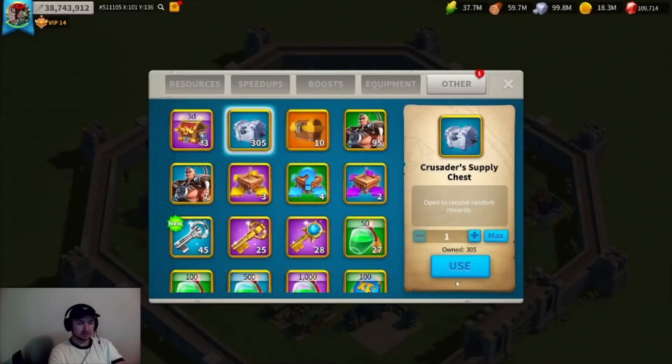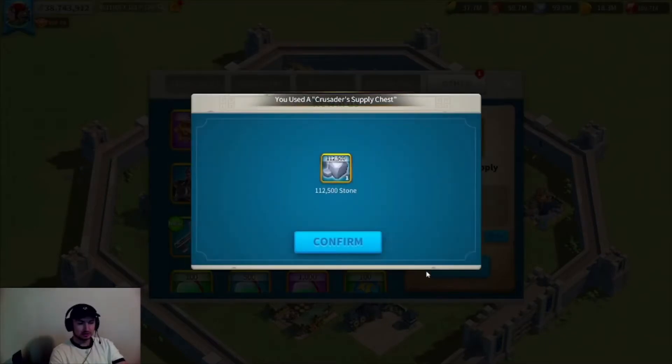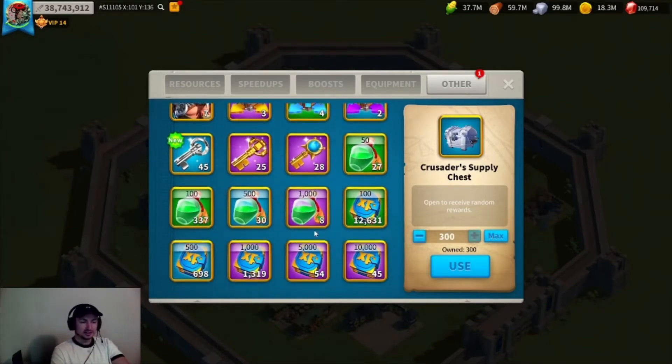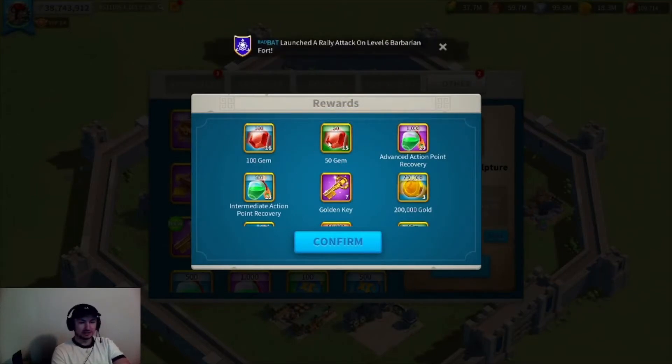I'm actually gonna open one at a time until it's down to 300 — let's see what we get. Okay, that was kind of bad. 500k wood... okay. 500 AP, we'll take that.